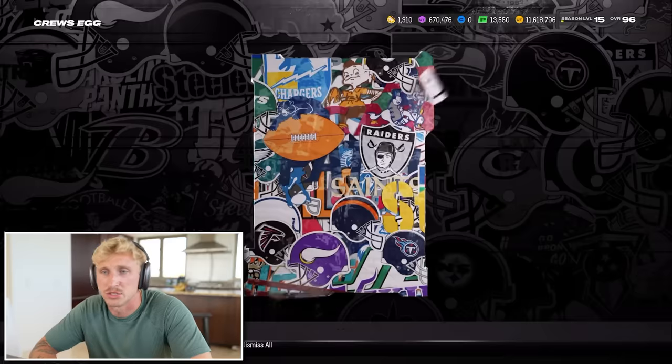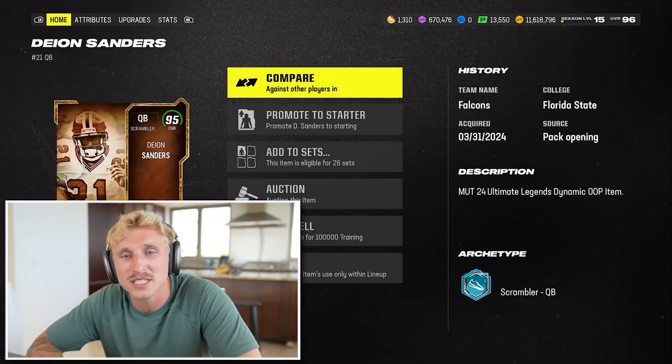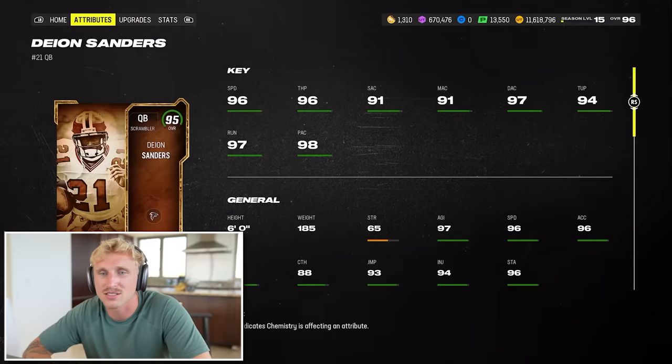A few Tier 1 eggs left. This Cruz Egg - this is how we got Sun God. Give me Big Yeti - Torrey Holt! That makes the Sun God pull even better if they can be as low as 95. The Ultimate Egg - 95 Scrambler, Deion Sanders quarterback. I didn't even know this card existed. If he doesn't get set feet late he's probably not that good, but solid card.